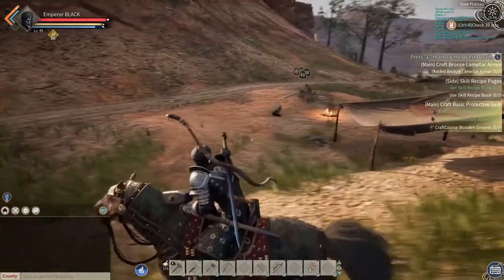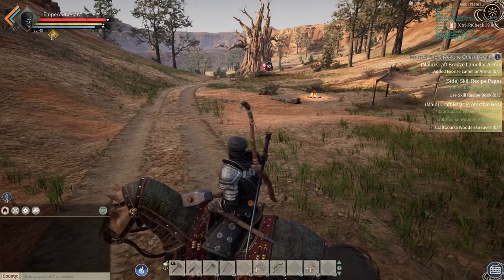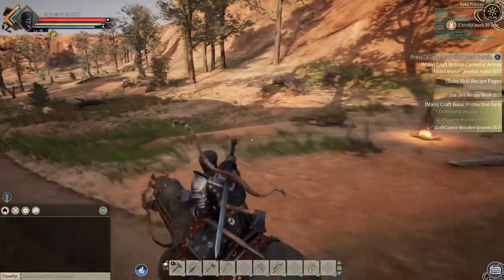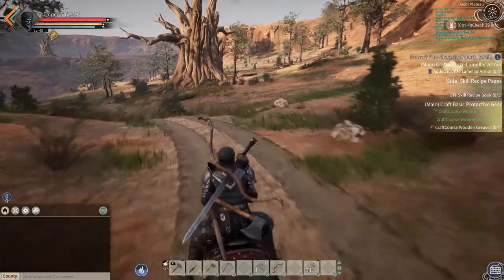So what say you guys? Did you have an easier time of working your way into the desert? Did you find a sweet spot that works better than our little crossroads area? The last thing I want to say about this little location is that it has been lacking any predators, which has been an added bonus in survivability — something you might want to think about.